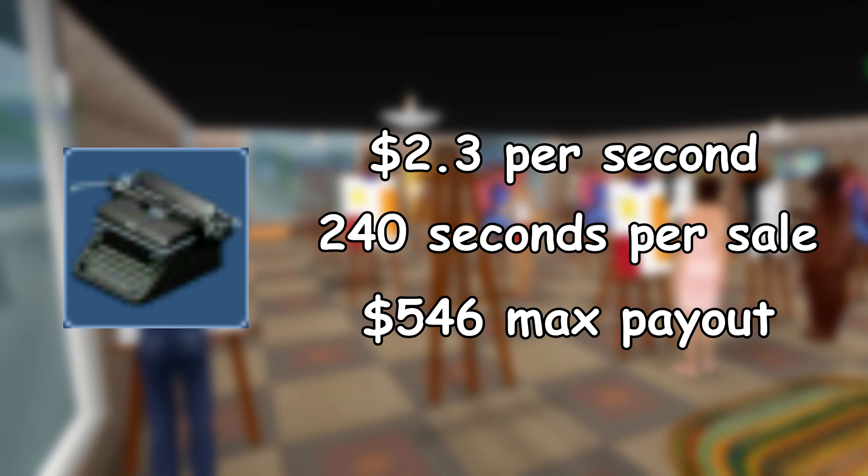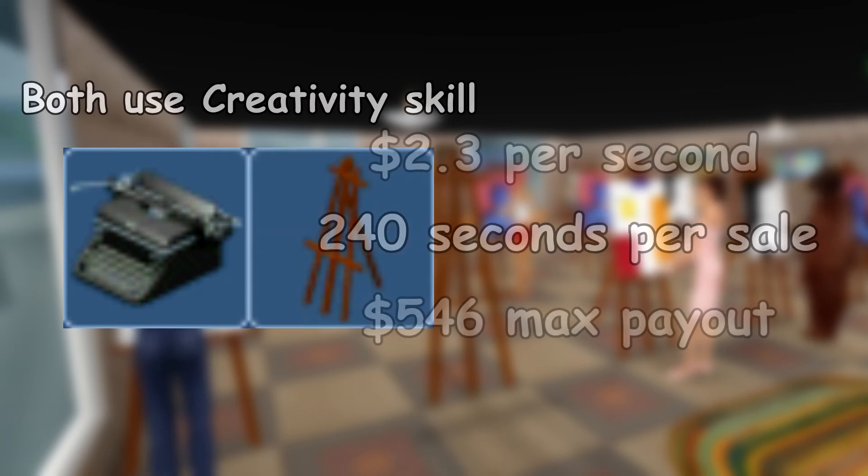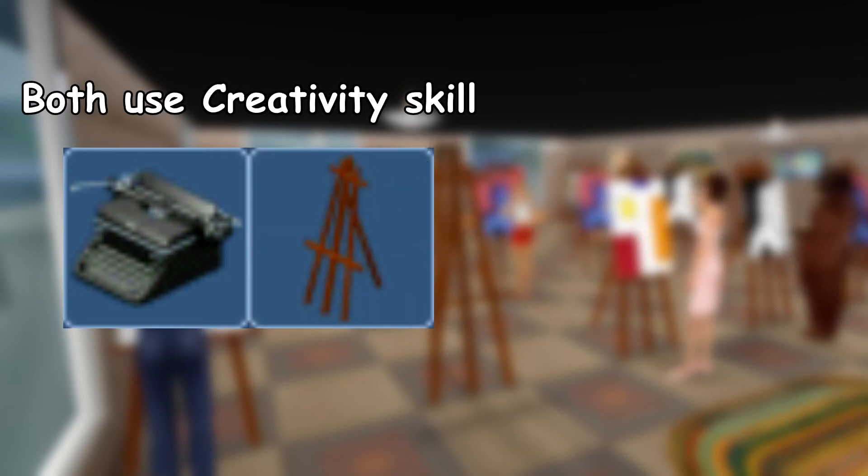The second highest spot for solo money objects, typewriters, makes 2.3 simoleons per second. Typewriters and easels are one of the two sets of solo money objects that share a common skill. They both base earnings off of a sim's creativity, making it a good skill to level up first.